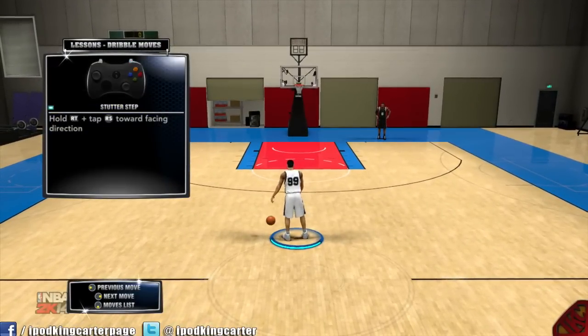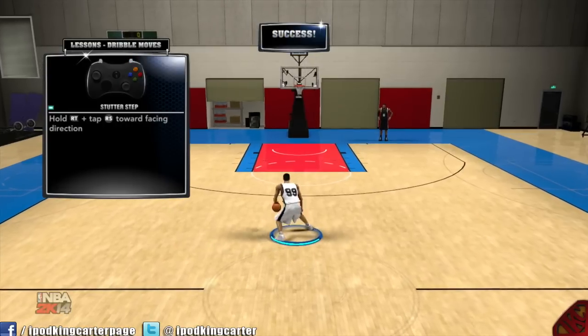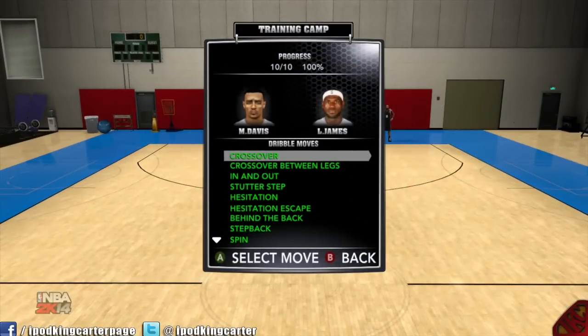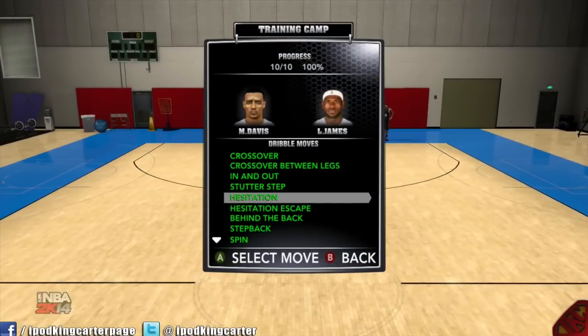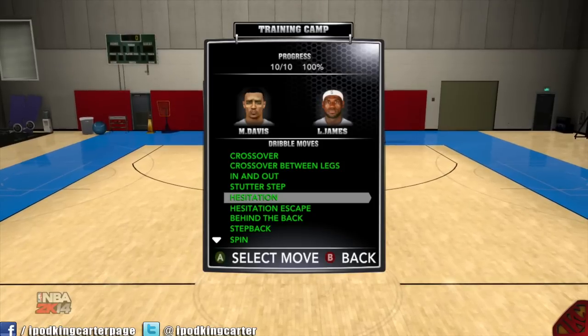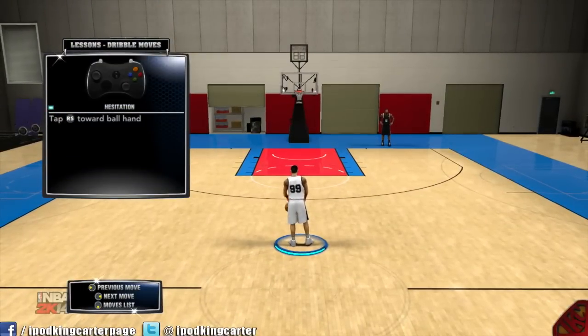Stutter step — another bread and butter. You want to hold the right trigger, see how it's lighting up, and then face forward in a nice direction — that'll give you a stutter step. With that stutter step you have a lot of options: you can drive to the rack, you can step back, say at the top of the key — looks pretty good.